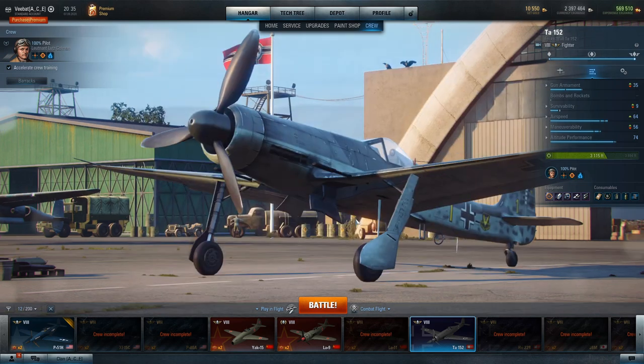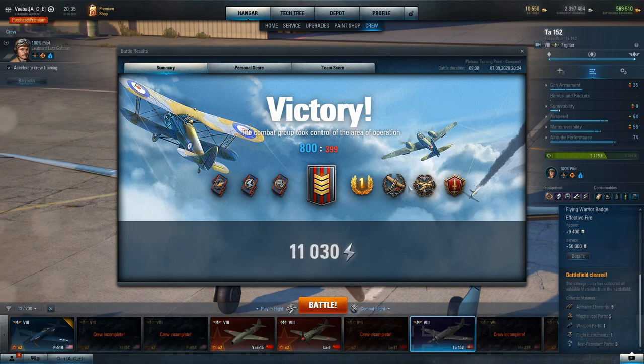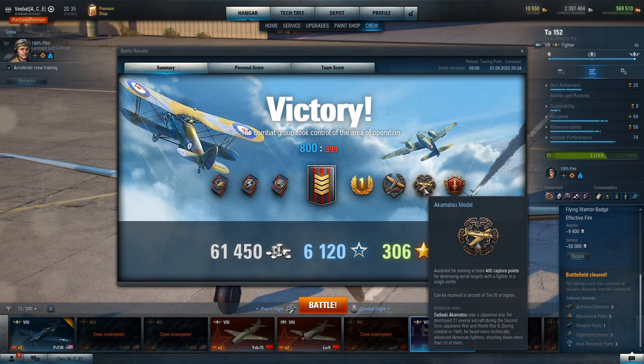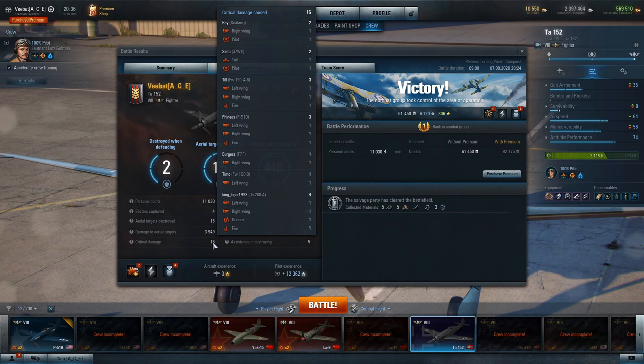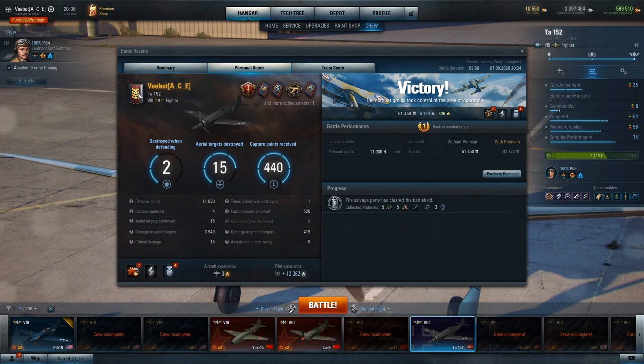Let's take a look at the post-game stats. We ended up picking up the Flying Warrior badge, the Conqueror, the Akamatsu, and Effective Fire. We got over 11,000 personal points and managed to take out 15 aircraft: a heavy, five multi-rolls, a light fighter, and eight air defense aircraft — which were pretty much one or two shot deletes. There's a pretty massive list of crits, and we didn't make King Tiger's day any easier by knocking out one of his gunners and lighting him on fire. We walked away with a grade two as well, which is very respectable. Our capture points: 440 capture points while attacking zones, and we contributed to capturing four sectors — command centers and air bases.